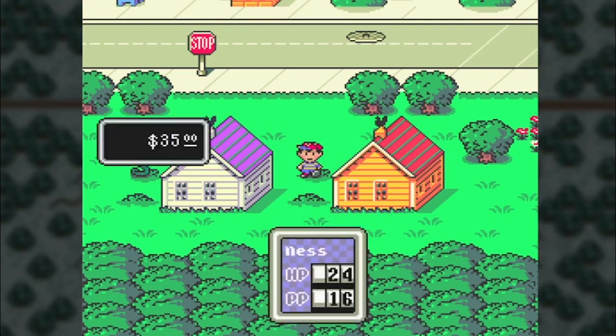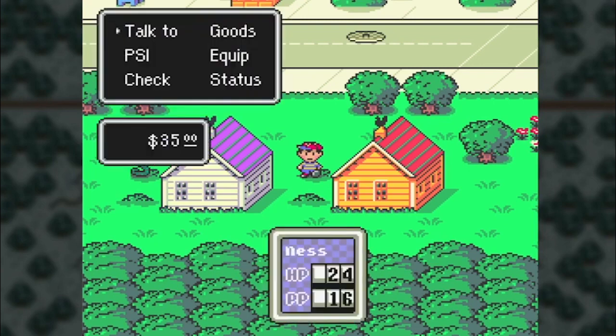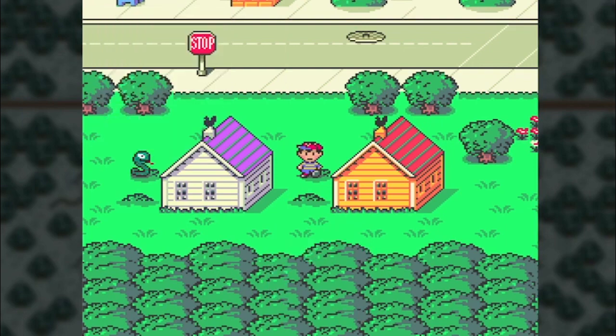So essentially, if you bring up this menu, this will scroll your RNG, which is a select part of the code that is constantly changing based on every action you do. If you bring up this menu, it scrolls and changes indefinitely — it's constantly going up. If you bring up this menu with all of the commands on it, this will bring it up by 1. That's plus 1 RNG.